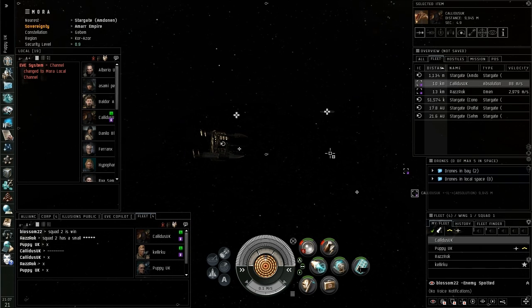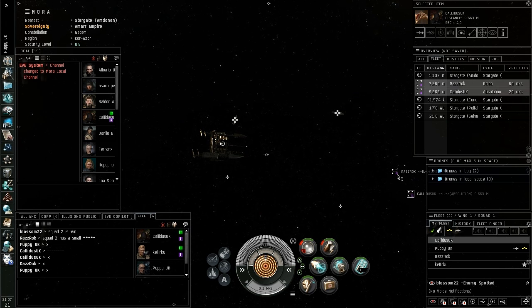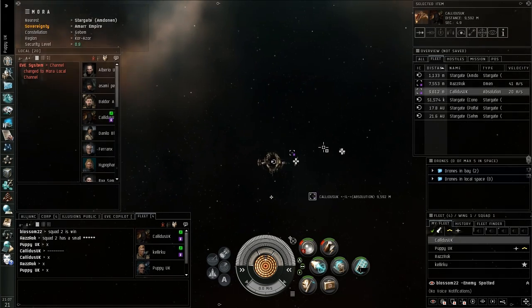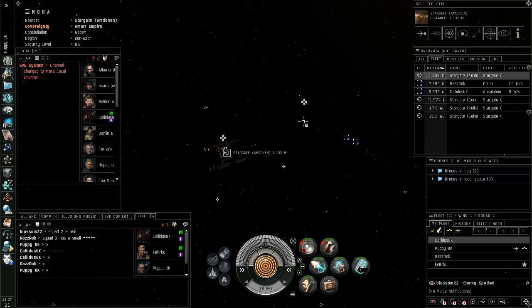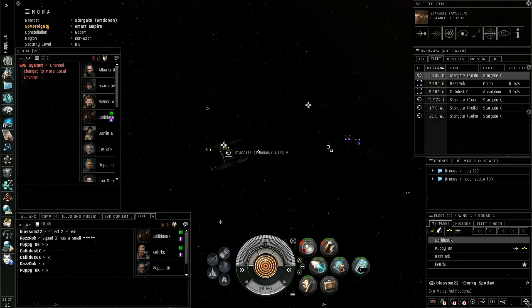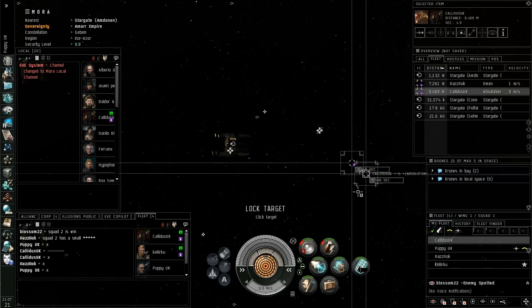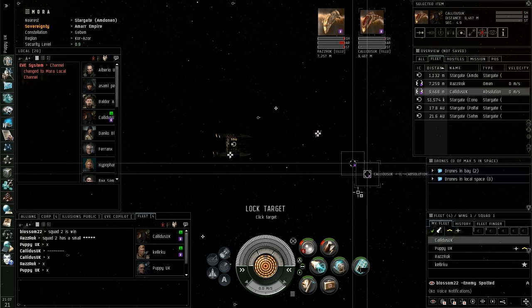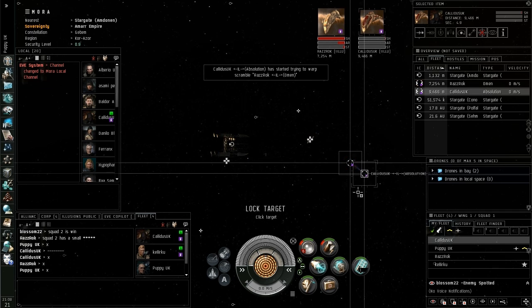The bottom line is that as a fleet member, you don't need to be concerned about why you're being told to do something. For example, I just told Calidus: primary RAS. What that primary command means is I'm telling him to shoot his own fleet member. And that's what he's going to do, and he's going to keep doing it until I tell him to stop. Calidus, stop shooting RAS, please.